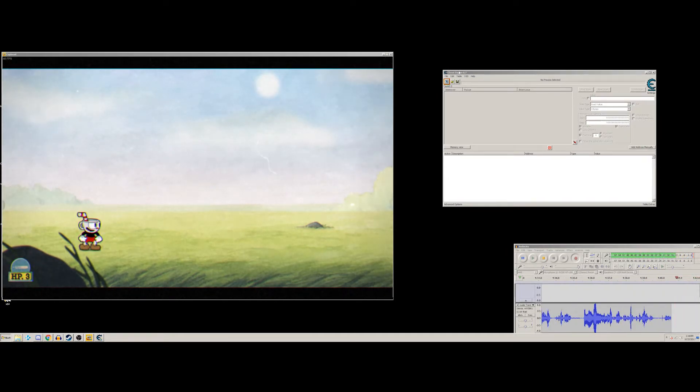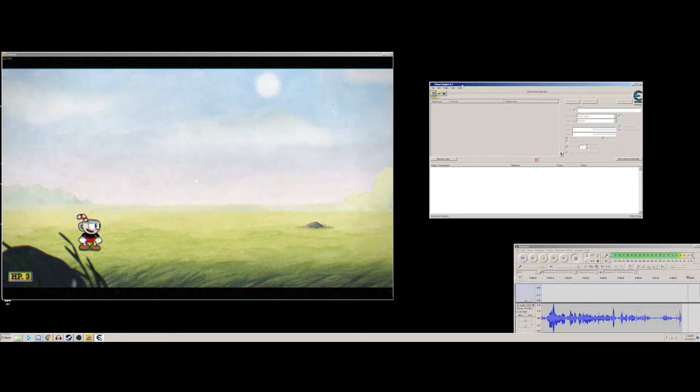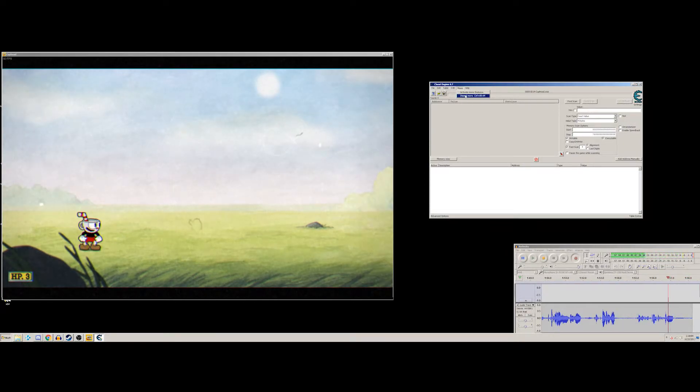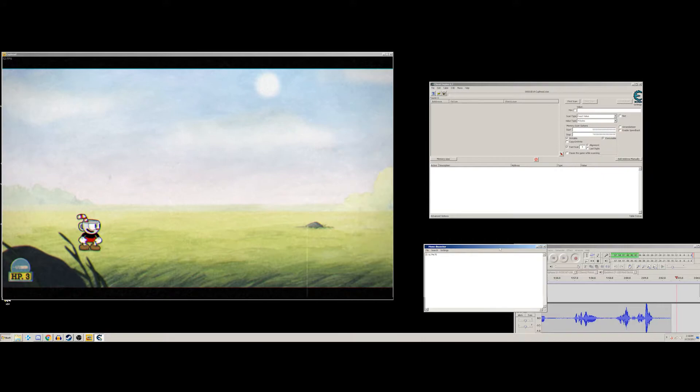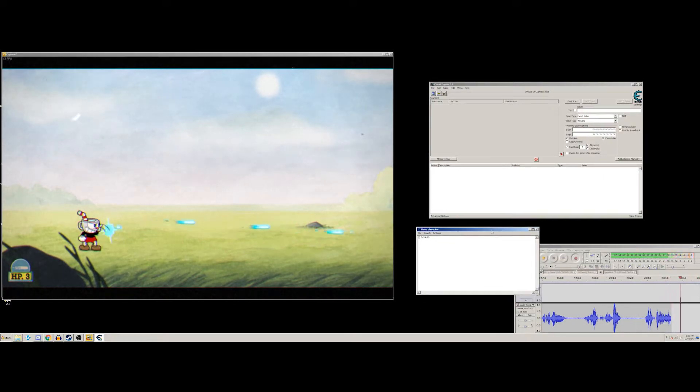I'm going to assume you know a little bit about Cheat Engine and how to use the Mono Dissector, so I won't go into too much detail. Let's get Cheat Engine going — just hook the process; I'm not going to load my table because we're doing this fresh. Activate Mono Dissector.